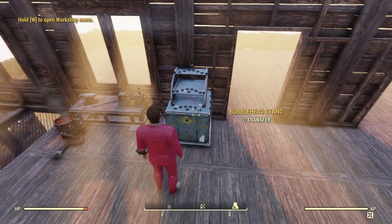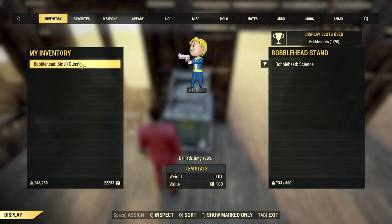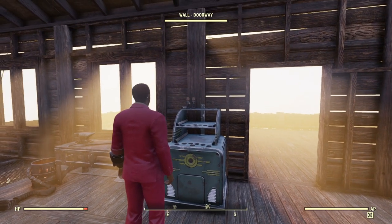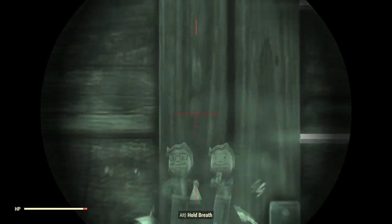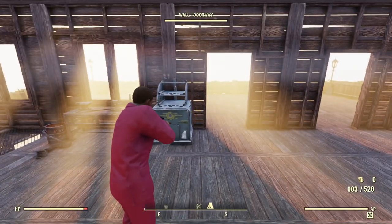If I want to transfer, I could transfer something to the bobblehead stand, and I have two bobbleheads here — a science bobblehead and a small guns bobblehead. They're just on the display case there for us to look at. Or, you know, shoot. A little bit of shooting practice there.